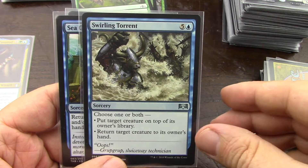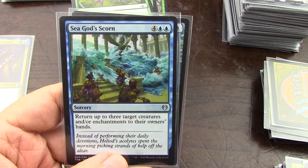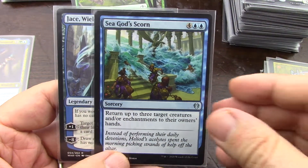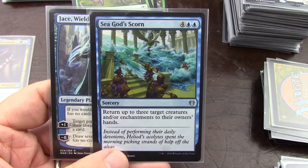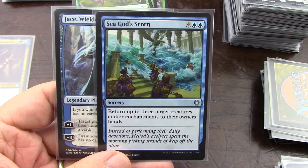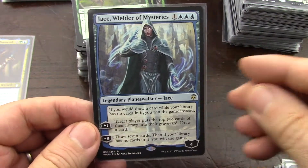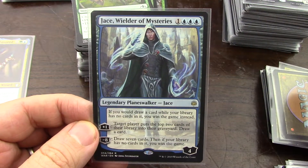Return target creature to its owner's hand — that's great. Yeah, Karuga comes in late and they fixed MTGO so it's got the nerf where you have to pay the three mana to put it in your hand. Return stuff — I'm not on this one, but I want to build a self-mill deck at some point.